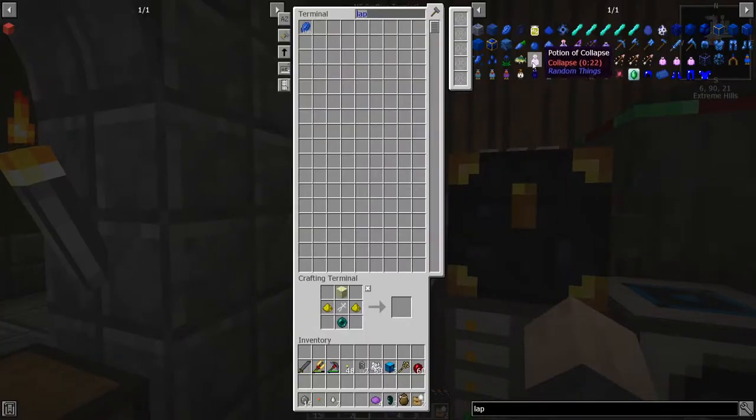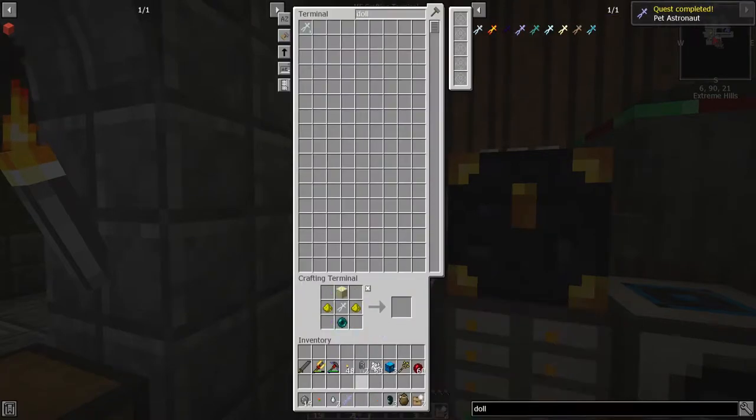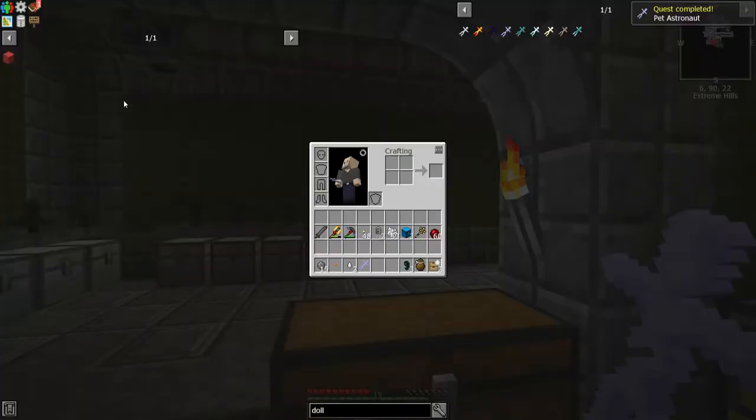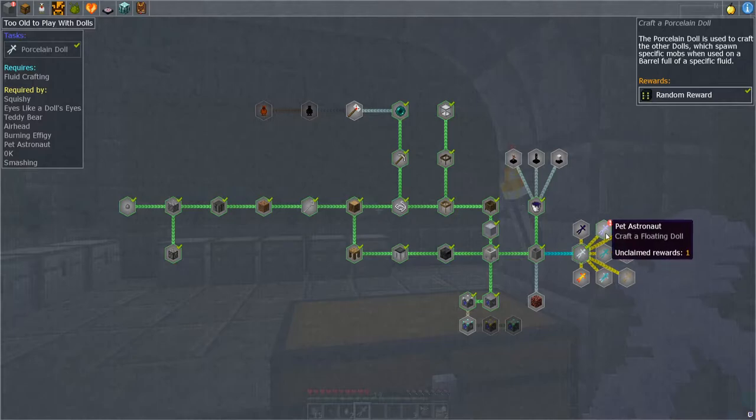Let's grab two lapis, and just do this in my hands — like this and like this. That's purple dye — four purple dye! Sweet. Now doll — nice! Okay, now how do I actually do this? Let's look at the quest: I need a barrel full of witch water. Well, I just happen to have one witch water, which I certainly don't mind using. Where's my barrel? I had my barrel somewhere.